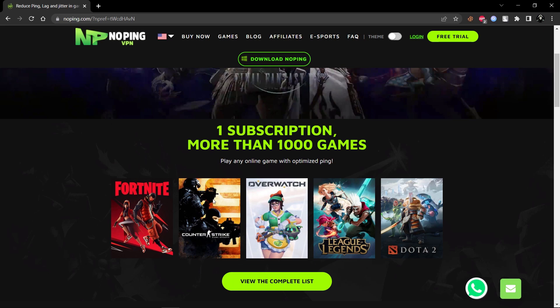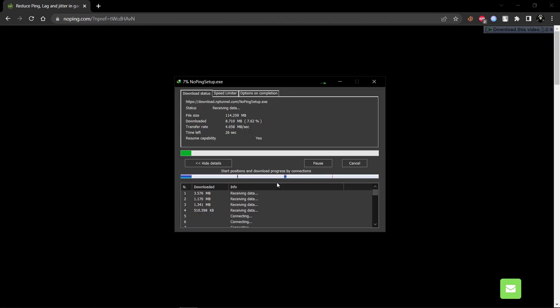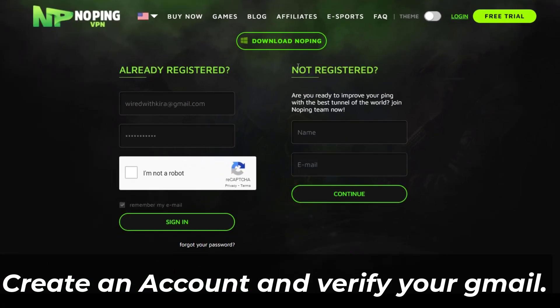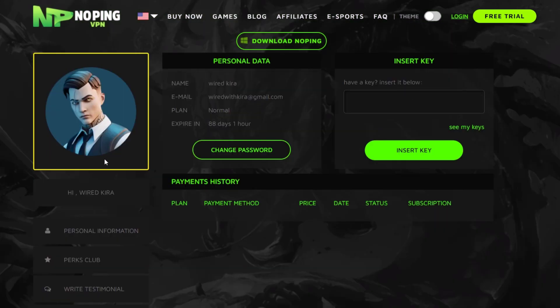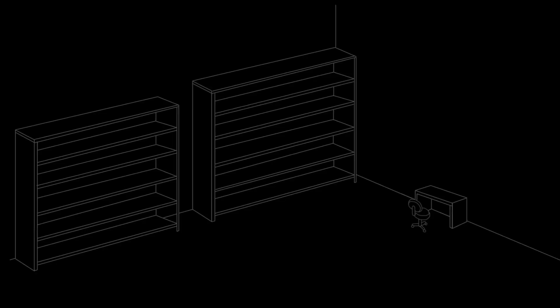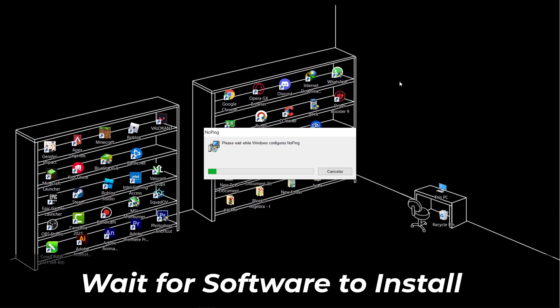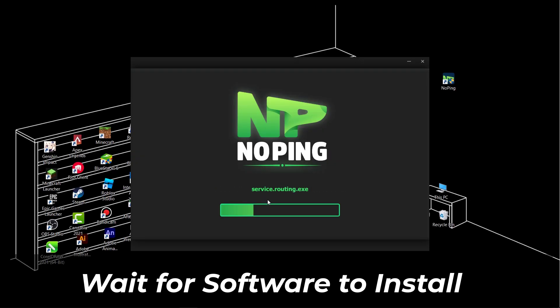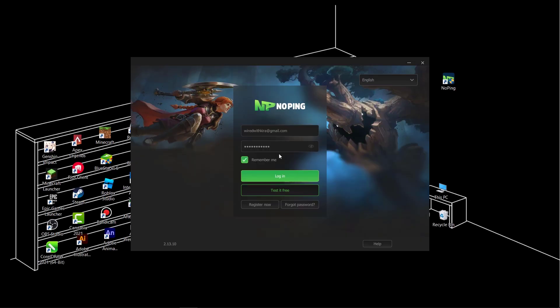Simply click here to download NoPing. After downloading, click on Login. First you need to register your account. Once registered, log in with your account and install NoPing.